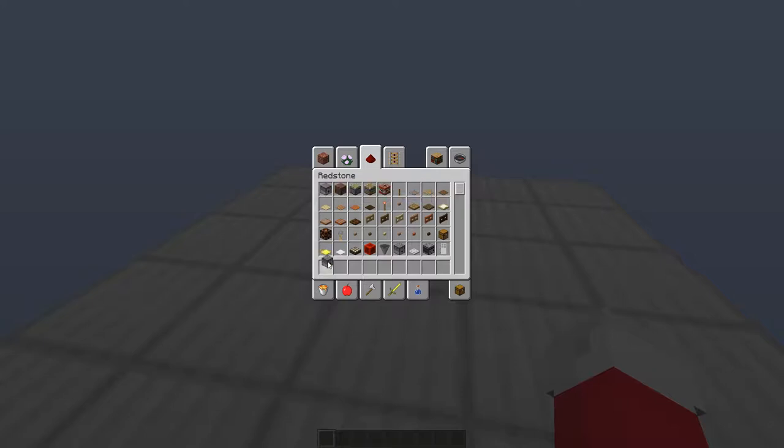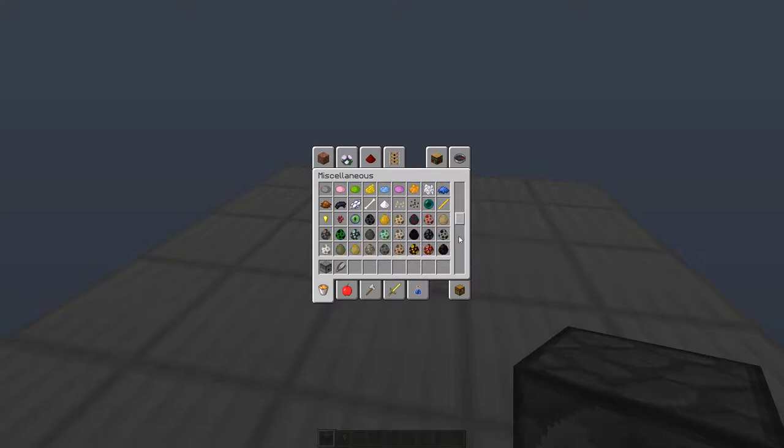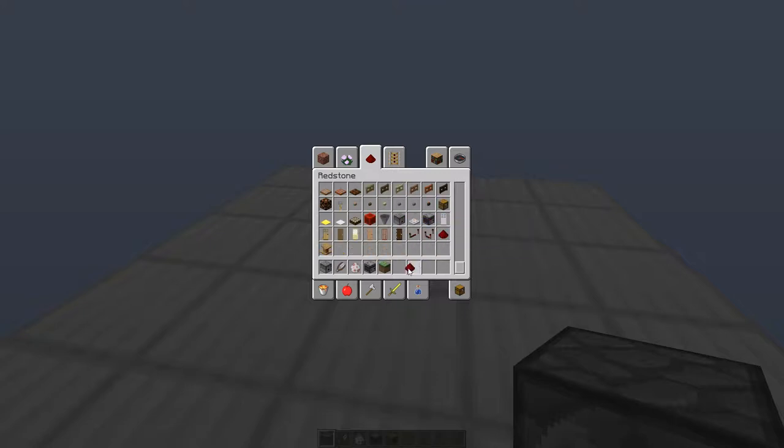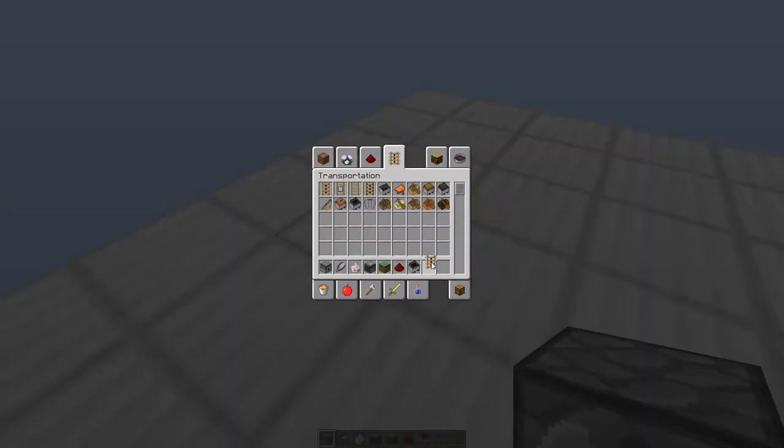So what you're going to need is a dispenser of course, you're going to need some shears, of course you're going to need a sheep — but I'm pretty sure you won't be in creative mode if you're making this in your survival world. You're going to need an observer, some grass, a piece of redstone, a minecart chest, and then a rail of any kind.